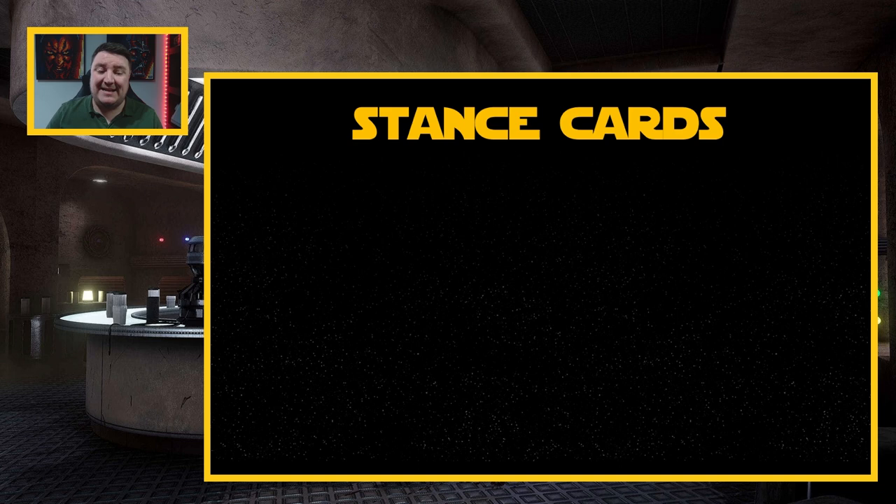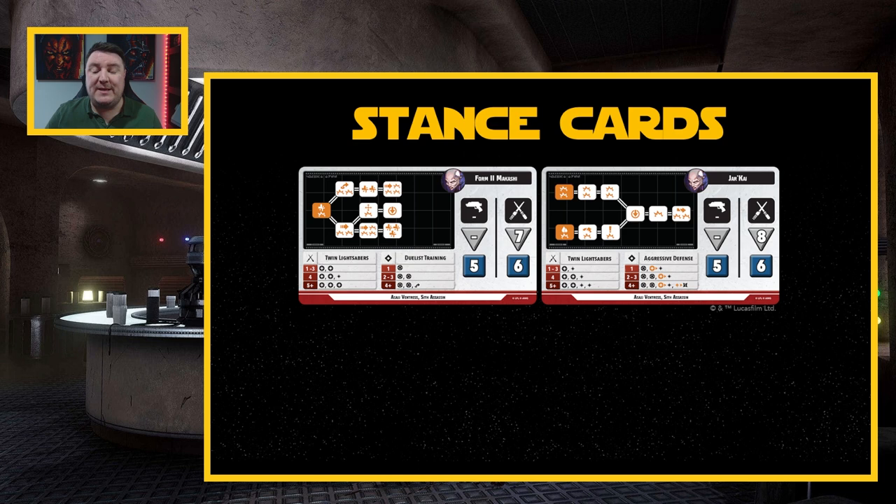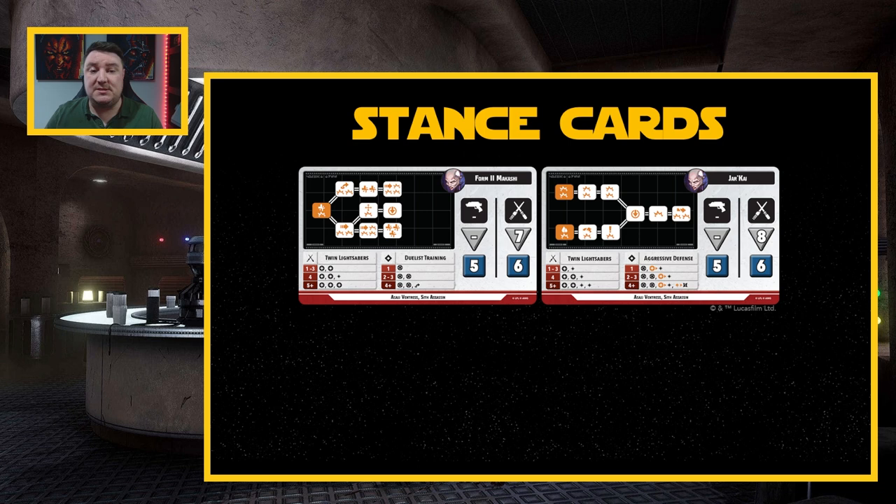Next, let's take a look at stance cards. As we alluded to earlier, there are two different types. Primary stance cards are double-sided, and then secondary and support units are currently single-sided. Basically any time you're going to be rolling dice, this is the chart you'll be looking at. It gives you all the details: how many ranged attack dice you're rolling, how many melee attack dice, your defense dice, where you can do damage. There's a whole video we'll do around this, but just make sure you're bringing these stance cards when building your strike team.